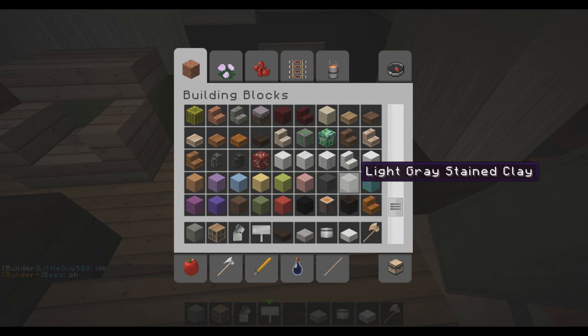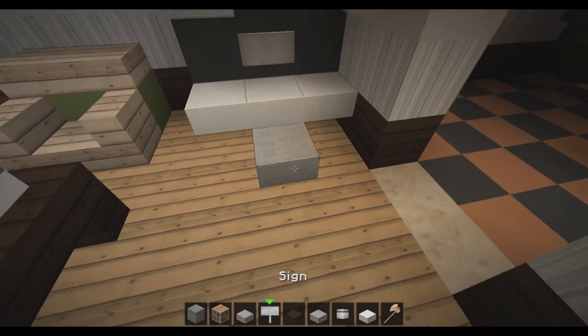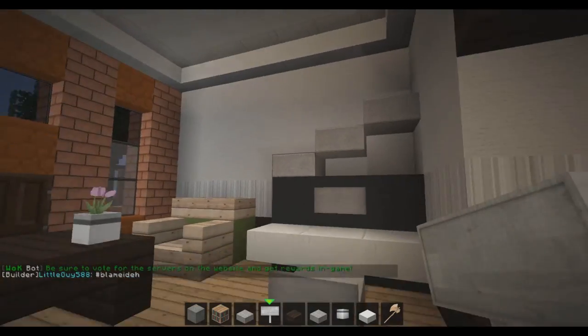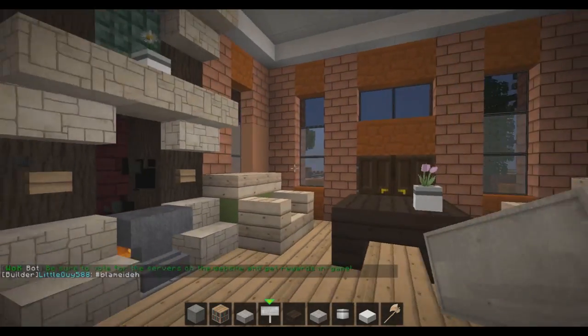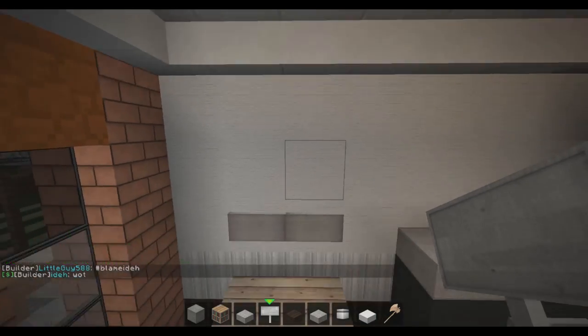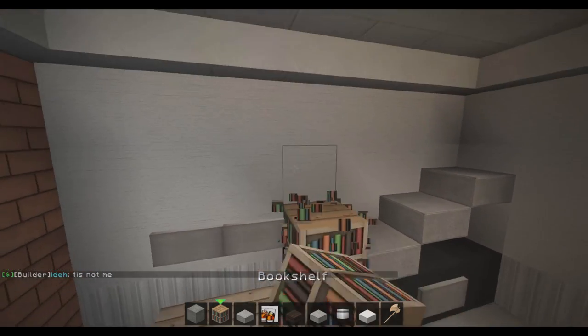We can use sandstone - but that kind of ruins it. There should be a darker slab. Let's just use the normal stone slab like that. You can sit here for the piano. So this would be the living room - which you take your guests to if you have a nice guest. And the parlor is just for visitors, I guess.